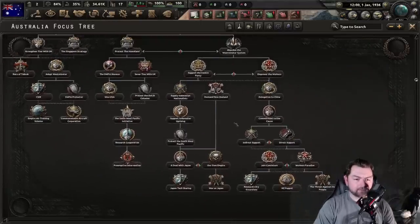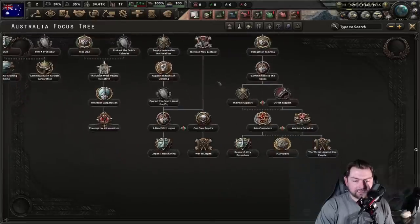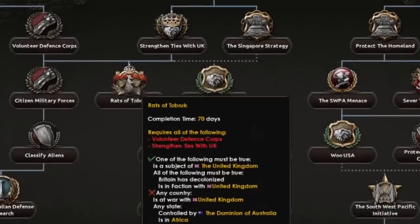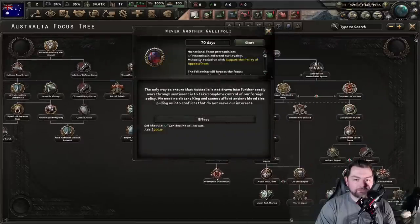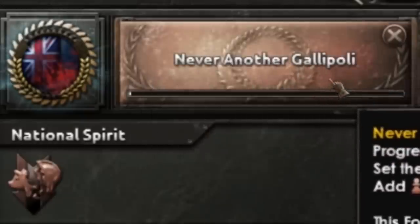But at the very least, unlike New Zealand, we actually have a significantly more fleshed out focus tree down either path. There are some pretty fun looking things down here and even over here. They even have a special thing for the rats of Tobruk, that's actually really cool. First things first — UK, fuck off. Not another Gallipoli. Churchill, I'm not going to let you throw any more of my men's lives away. I'm going to be doing that myself.